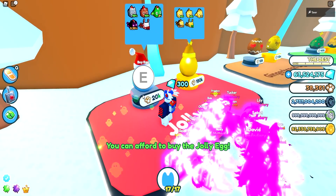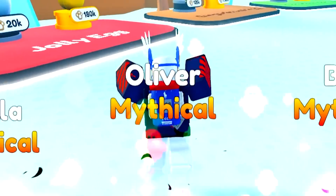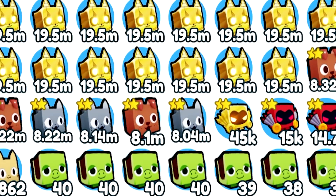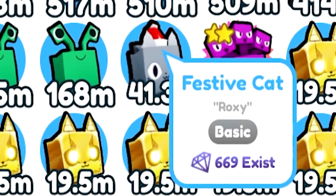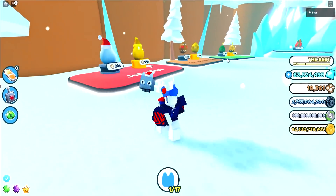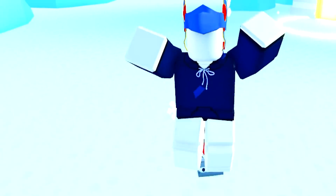Maybe if we open one of these pets we actually get a huge boost. This is so sad — we can literally open one and we got a Santa cat. Let's see what it is. The festive cat 669 exists. We're literally getting nothing. What if I equip that one? Let's equip this Santa cat. Look at this Santa cat — look how cool he is. Dude, that is so cute! That's actually pretty cool.